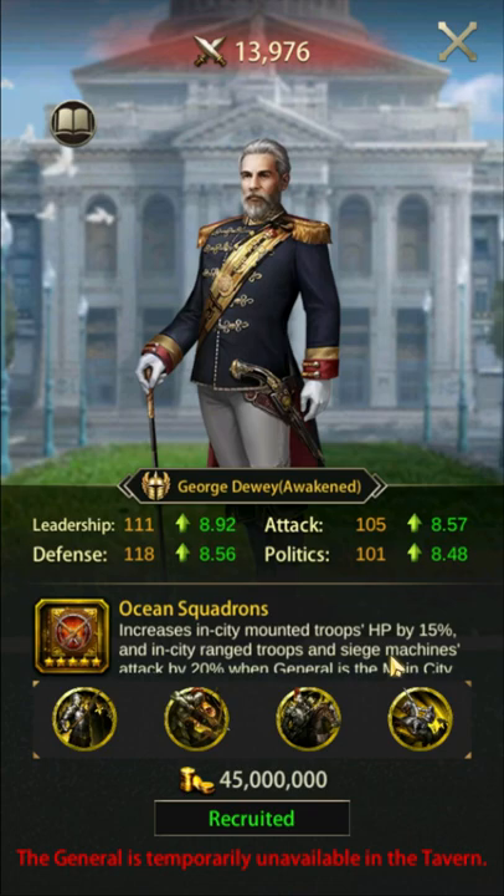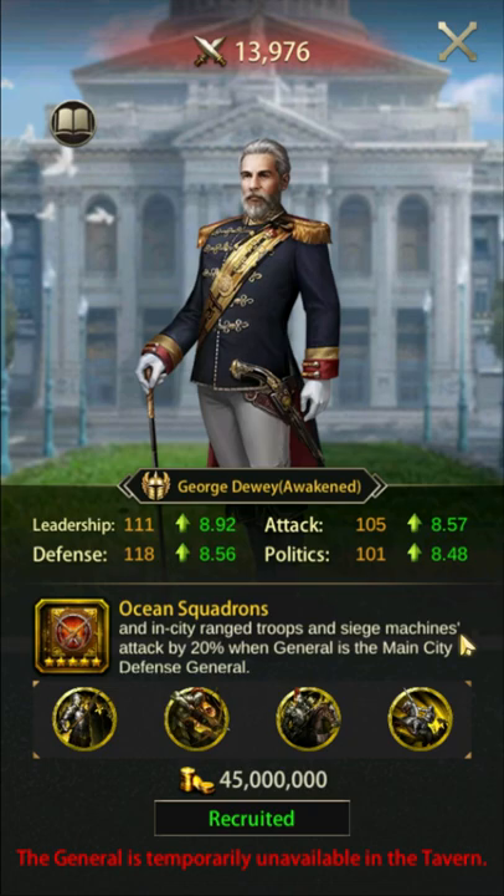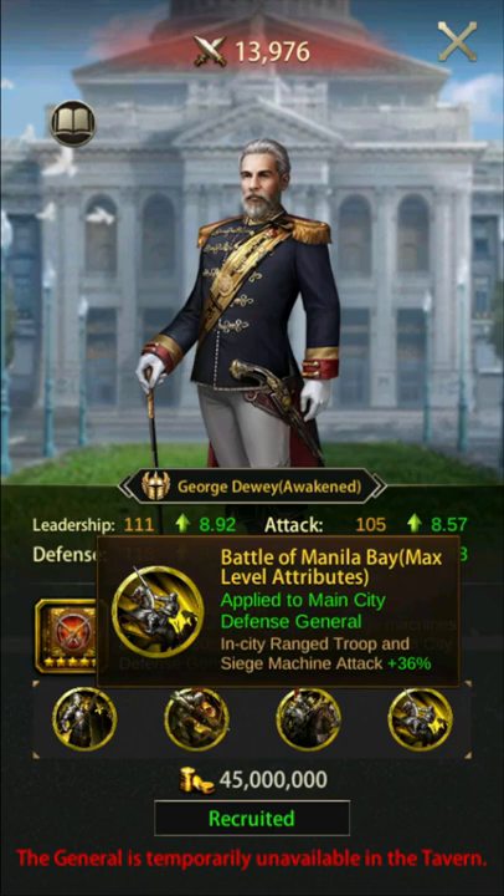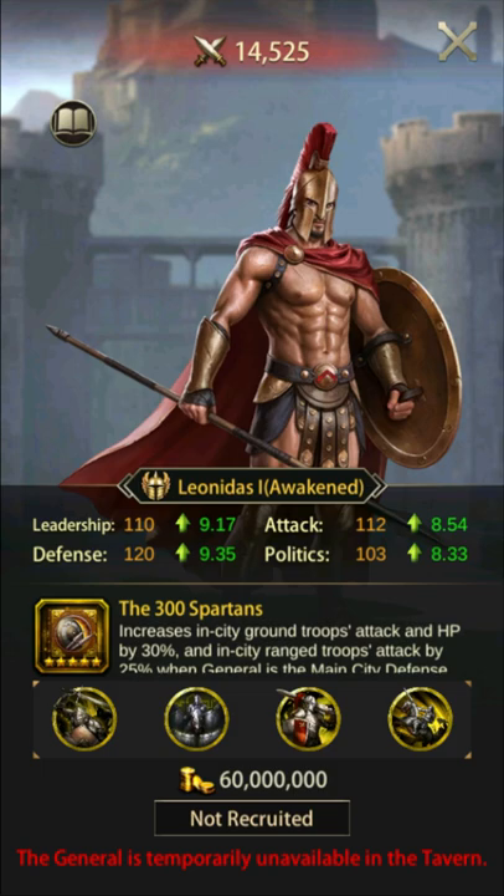Dewey's skill Ocean Squadrons increases in-city mounted troops HP by 15% and in-city ranged and siege attack by 20% when placed on the wall. I recommend fully specializing and ascending George Dewey, as he is likely the easiest of the premium wall generals to ascend.